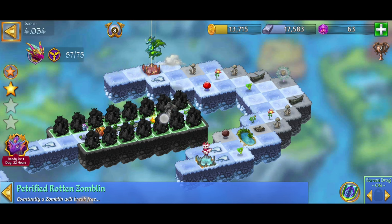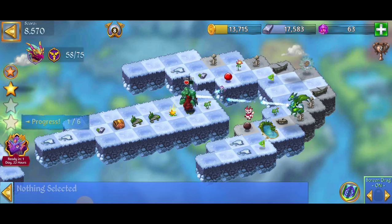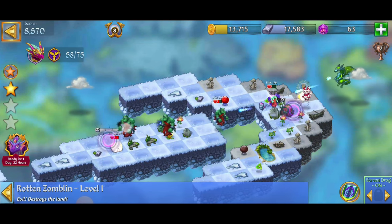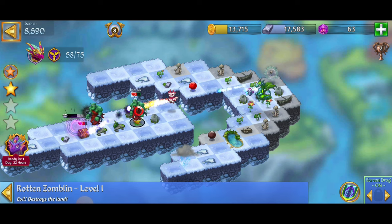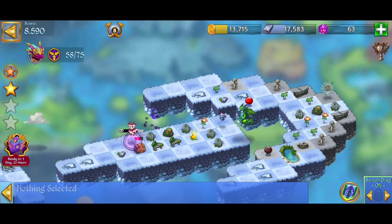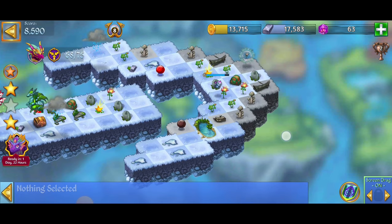We also receive the petrified rotten zomblin statue — I'm just going for a huge merge with that. I'm going to double tap on those zomblins. Our dragons are going to take care of that business there. I want to keep making it rain for those life flowers and the life flower sprouts. We're doing a good job double tapping on those zomblins, being as efficient as possible. We're at 5 out of 6 — and that makes 6 out of 6, crushing it.